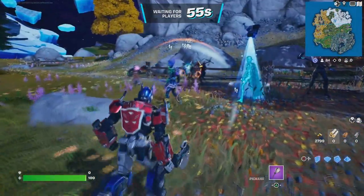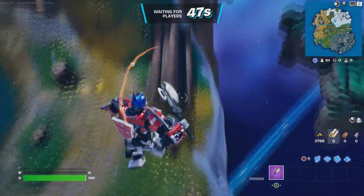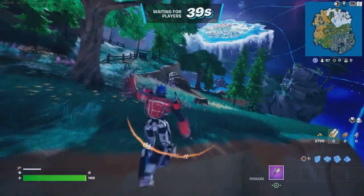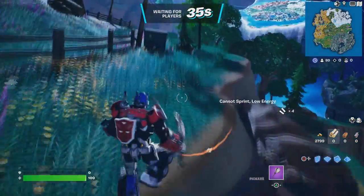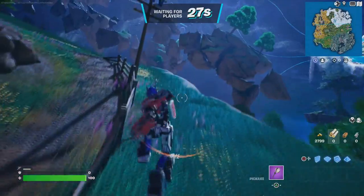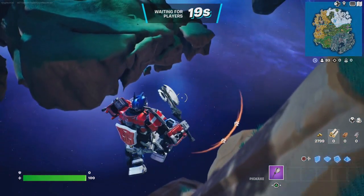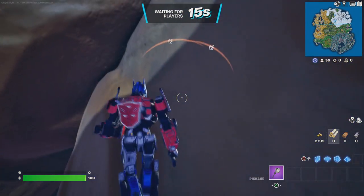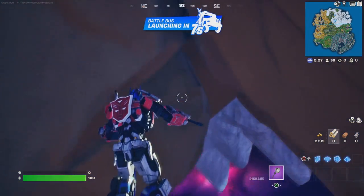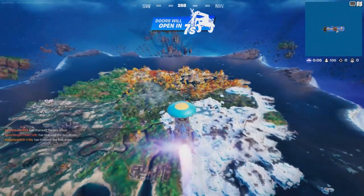Once we spawn in the game, wait for everybody to spawn. You have two different methods to do — one of them is going to be by thanking the bus driver. Wait until we spawn by the battle bus, then press down on the D-pad to thank the bus driver. Once we do that, come over to Mega City and pull a waypoint right over there and we'll go over there.